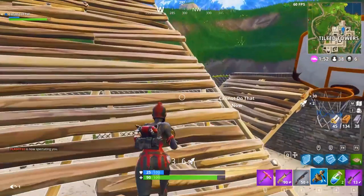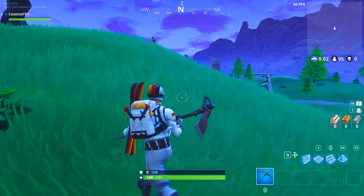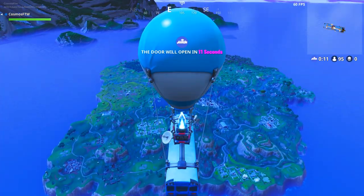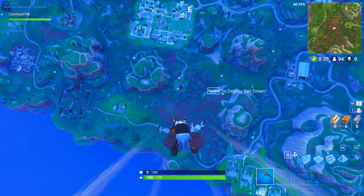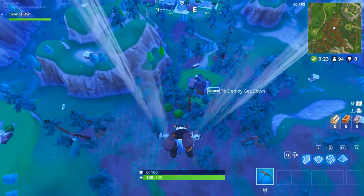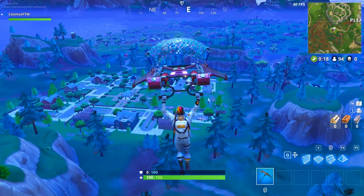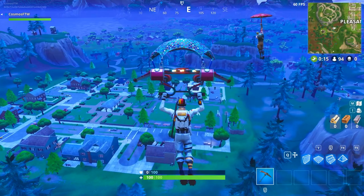Our first tip is going to be about landing. You guys aren't going to want to land in some random tiny place you can barely see on the map. You're going to want to land at the biggest area you can find. If the bus is passing over Pleasant Park, go Pleasant Park. If it's going over Retail Row, go Retail Row. If it's going over Tilted, go Tilted. Start off at those places and make sure you're playing aggressive, because the more fights you get in, the better you will get and the more loot you'll find.